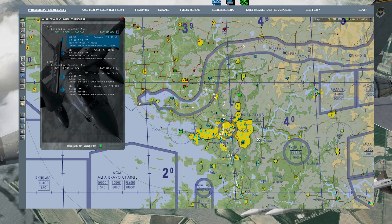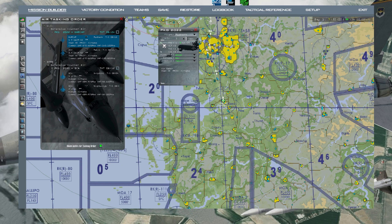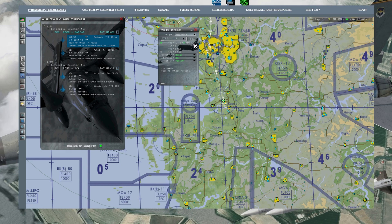Once you save the mission you'll start at the correct time. If you want one person to take off earlier or later, select their flight, go into the steer points. Right-click the lock to unlock all of them, right-click again to lock all. Unlock the takeoff steer point, then lock just that one - now you can set it to 8:10 and all other steer points adjust automatically.